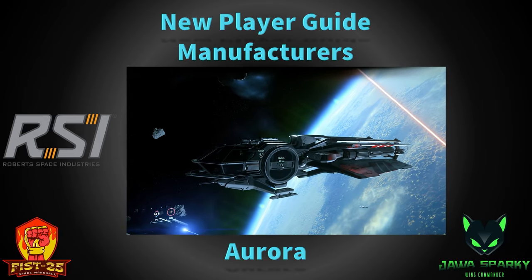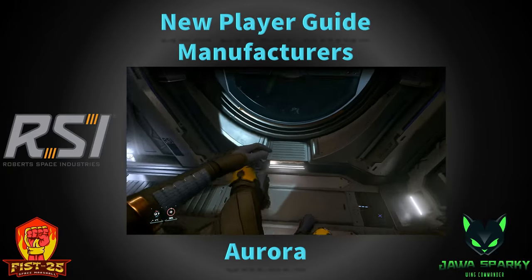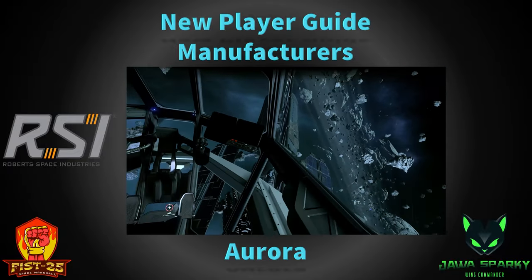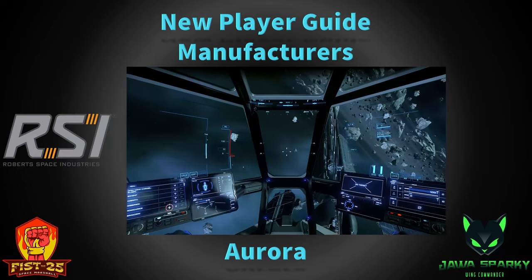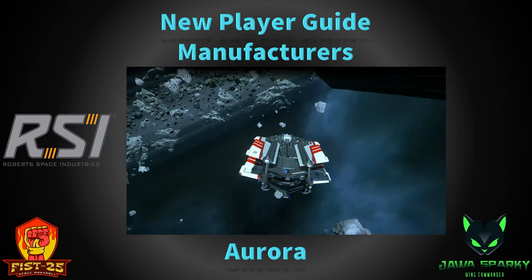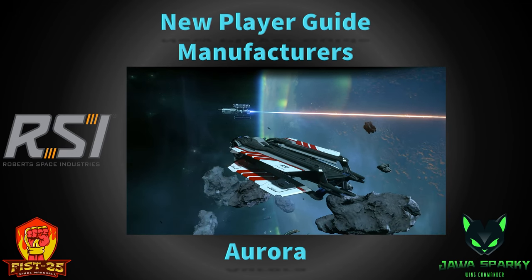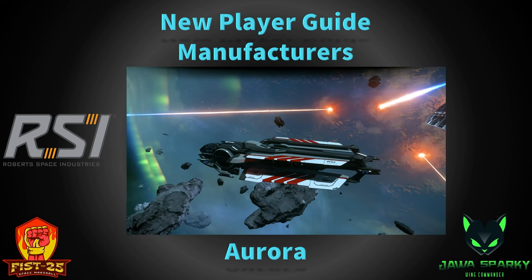A lot of you probably have had the RSI Aurora if you're newer to the game. The Aurora is a starter ship. The Aurora MR — which most people get as their starter ship — the MR stands for Marker, I believe, not marquee. It's a light fighter, though it's kind of focused on interdiction. You can do cargo missions with it — three SCU of cargo for the MR — you can do box missions and some very light dogfighting with it. It is what you expect from a starter ship: four size 1 weapons. There are other variants: the Aurora CL, which is focused on cargo transportation — CL stands for Clipper — and has six SCU of cargo.